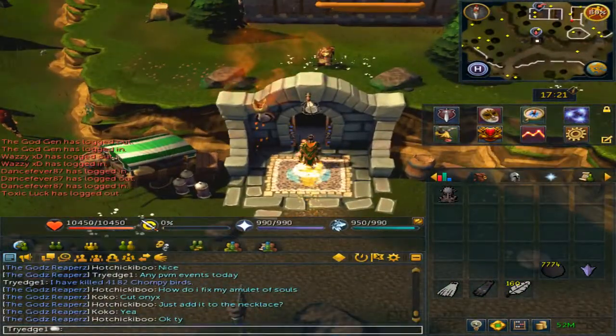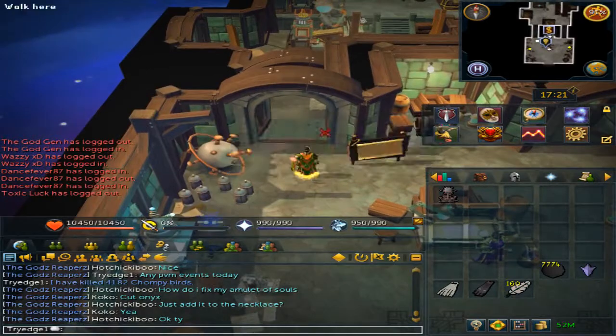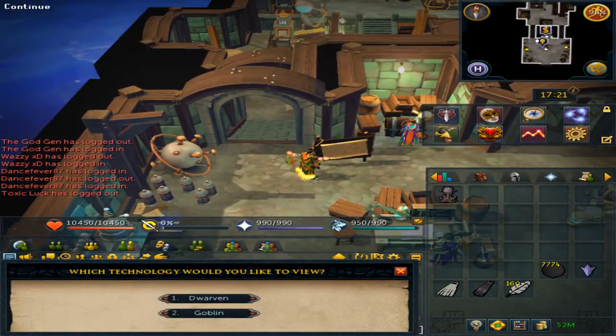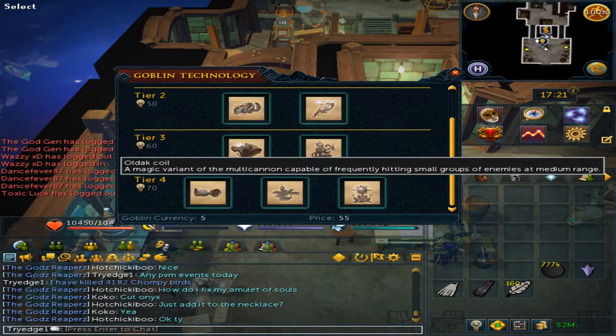Run to the Invention Guild. You will need 70 Invention to access it and make the coil. Enter the guild and you will see a technology notice board. Right-click it, select Technology, then select Goblin, and scroll to the bottom to find the tier 4 blueprint. This is how you unlock the ability to make it.